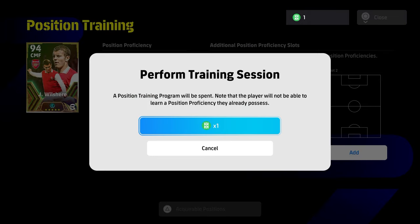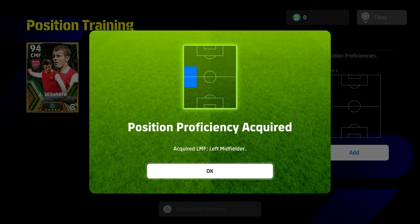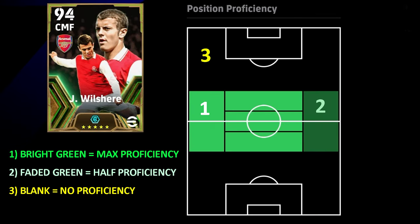We get lucky and spin left midfielder again in slot two — position proficiency is now fully acquired. You do need two slots filled if the player can't originally play that position. Jack Wilshire can now play left midfielder and right midfielder by acquiring them.